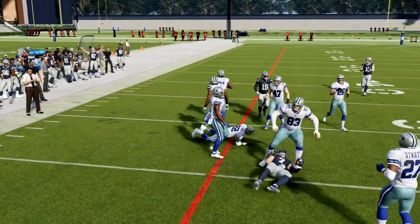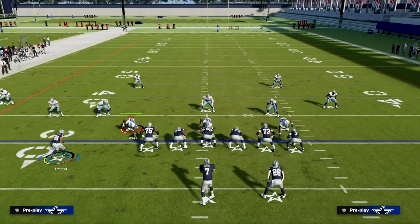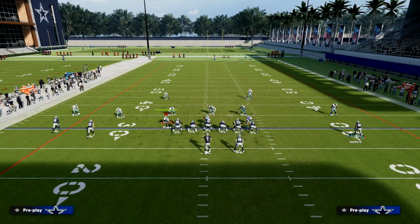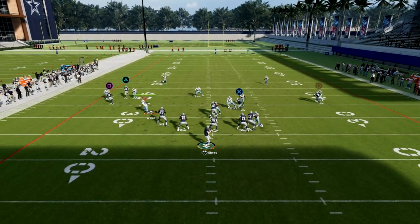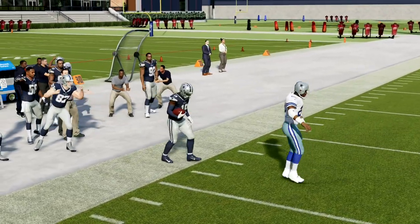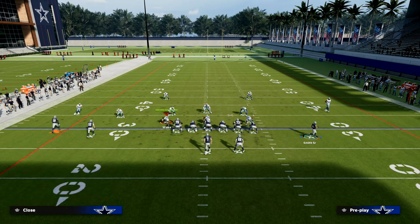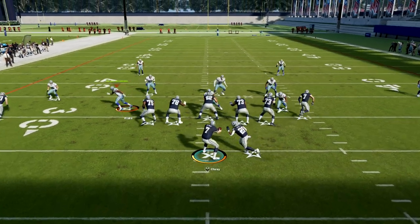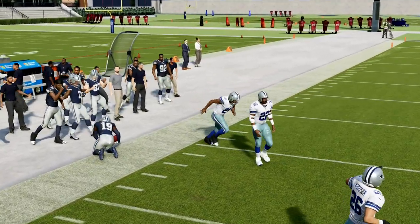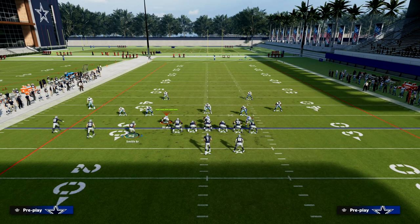We're able to attack with that route, beat man coverage, and beat zone coverage with this play. Against cover two — I don't see a lot of cover two, but sometimes when you run your trips into the short side you will see some — this C route is one of the best plays in the game against cover two. Once he clears that cloud flat, you just throw with an outside pass lead. You also have this post on the backside, but that route to Debo is super open against cover two.